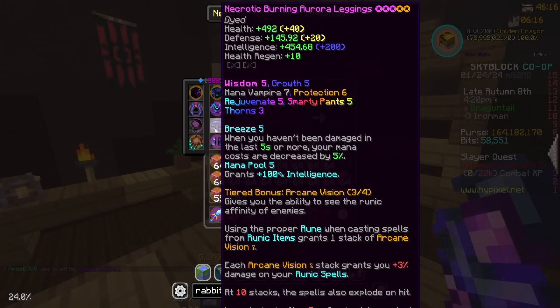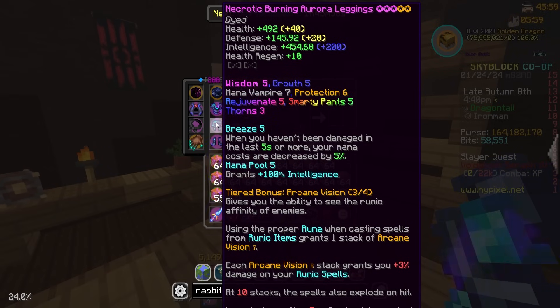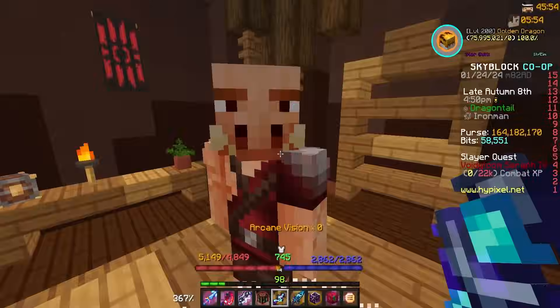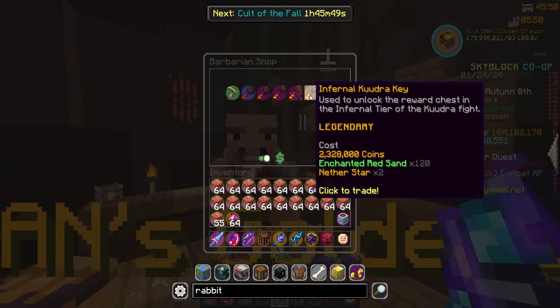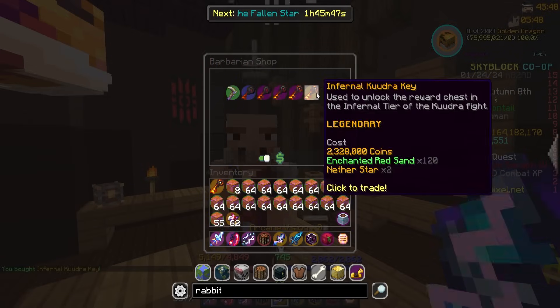That would be amazing. Or even just like if we can get like another Mana Regen chestplate or something, a Mana Pool 5 leggings, and honestly, some better boots. These are technically a type of God Roll though. I would rewrite these - I would get rid of these attributes if I got God Roll Aurora leggings. I don't think it's worth trying to upgrade two sets for me right now. But let's go ahead and buy some keys.